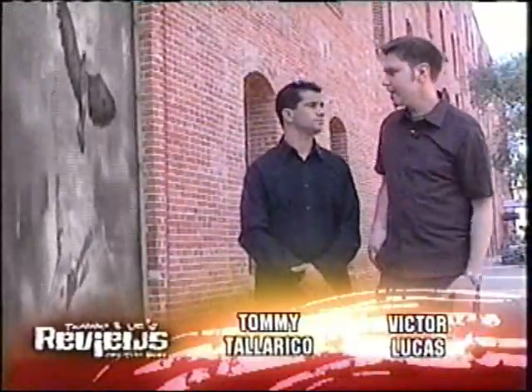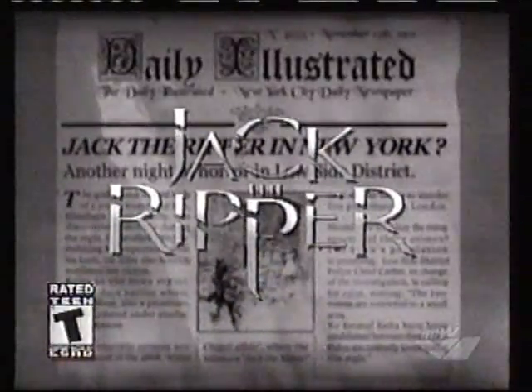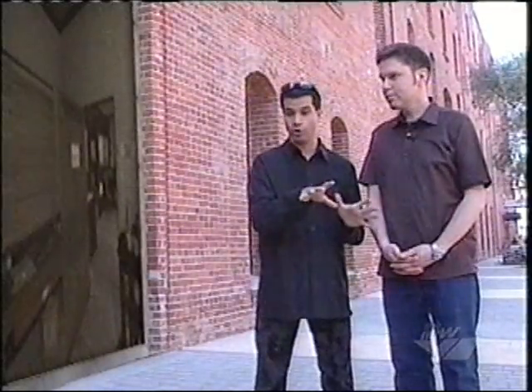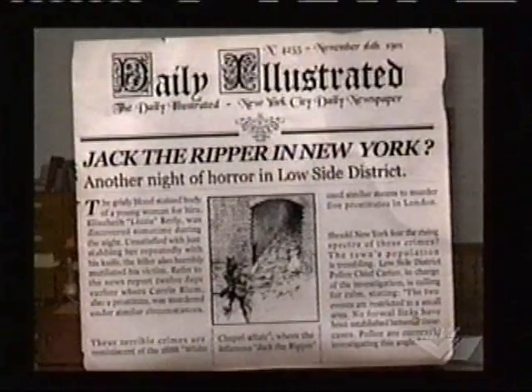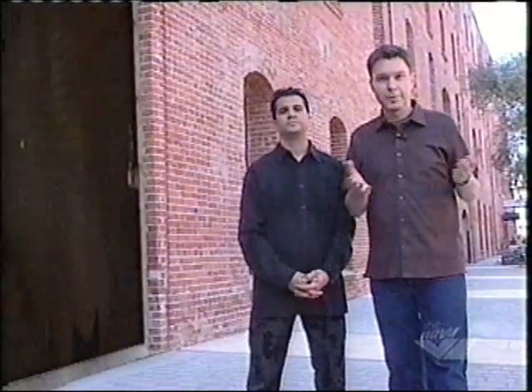We're going to talk now about Jack the Ripper from the Adventure Company for the PC. This game is one of these 3D games where you don't actually move in the 3D world — you just point and click. It's kind of like a slideshow, similar to Myst but not as good. It takes the Jack the Ripper mythology and transports it, basically taking the premise that Jack the Ripper transferred over to New York after he wasn't caught for his murders in London. It's all fictitious, since nobody knows what happened to Jack the Ripper in reality.